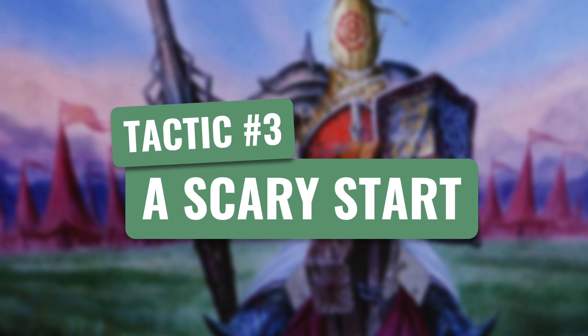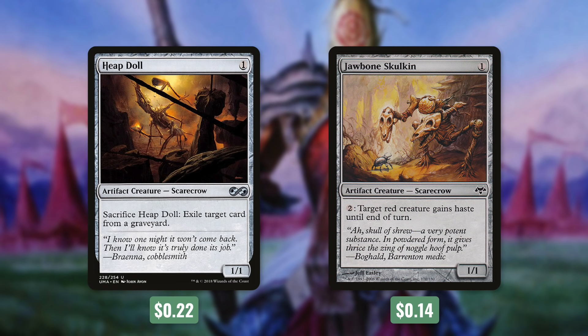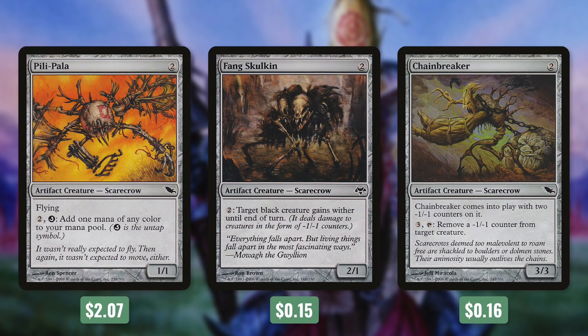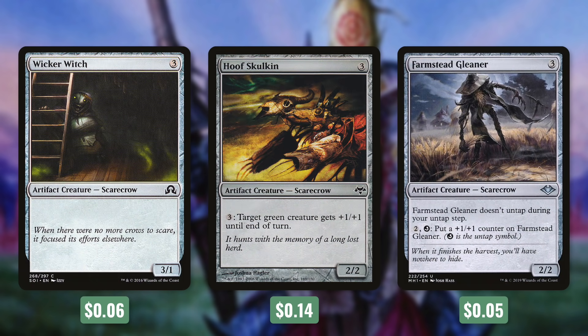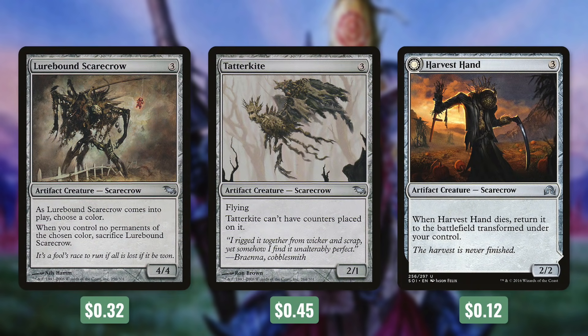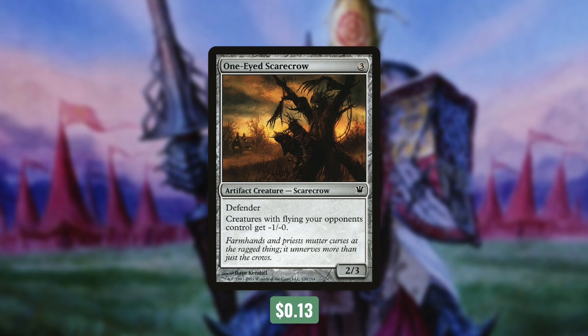So now it's time for us to move on to tactic number 3: A Scary Start. First up, we've got Heapdoll and Jawbone Skullkin, which each just cost 1 mana. Some of these scarecrows do have other effects, but for the most part those aren't really too important. The main thing is that we want as many cheap scarecrows as we can possibly get in the deck. 1 mana for a 1/1 body that can blow up any permanent when it comes into play is incredible. Our other scarecrows aren't nearly as efficient, but they're still very effective. So next up, we've got Field Creeper and Jousting Dummy, which each cost 2. Some other scarecrows that cost 2 are Pilly Palla, Fang Skullkin, and Chainbreaker. Even at 3 mana the effect is going to be well worth it, so we're running Wicker Witch, Hoof Skullkin, and Farmstead Gleaner. Also at 3 mana, we've got Lurebound Scarecrow, Tatterkite, and Harvest Hand. And finally, we've got One-Eyed Scarecrow, which is another 3 mana scarecrow. 3 mana to get a body and to blow up any permanent is a fantastic rate. But technically, we've got some things other than scarecrows that can do this as well.